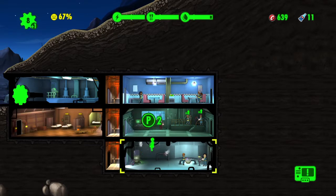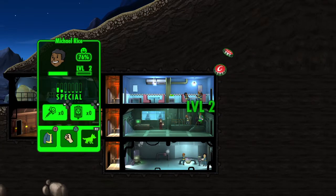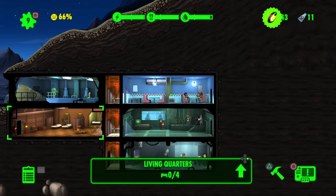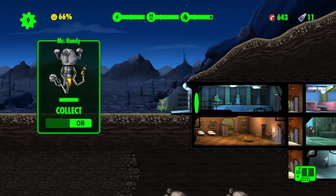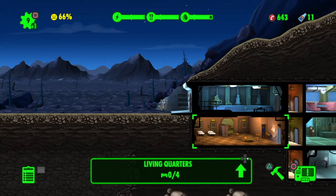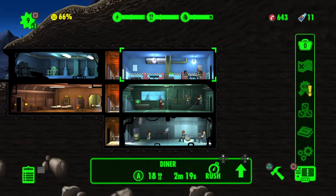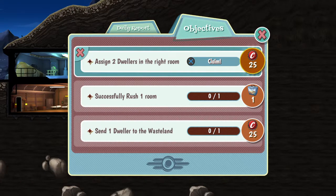Two dwellers here — I'll send her where she fits. People are leveling up. Now we'll send our Mr. Handy in. I'm going to keep him near the living quarters because if you get an infestation and I don't get dwellers into that room in time, they start going throughout the entire vault. Hey — another lunchbox!